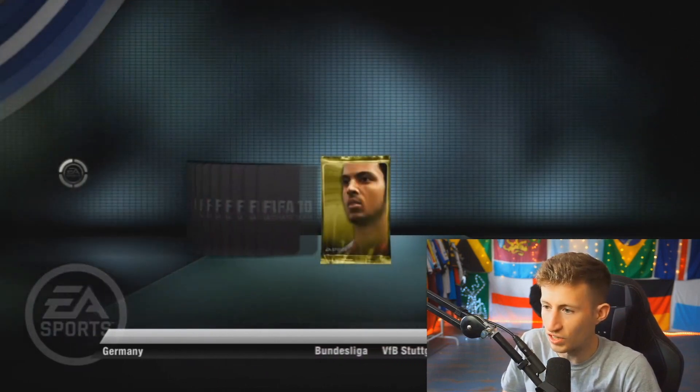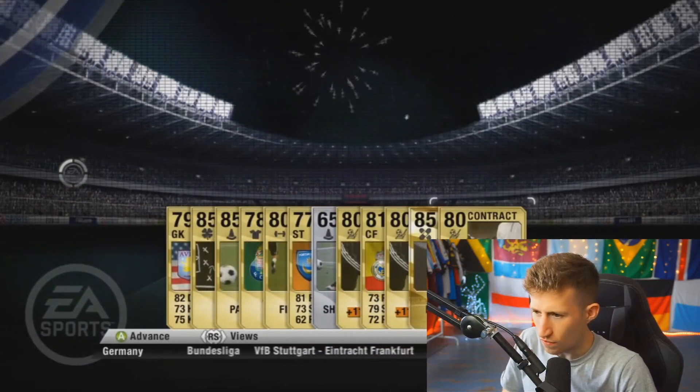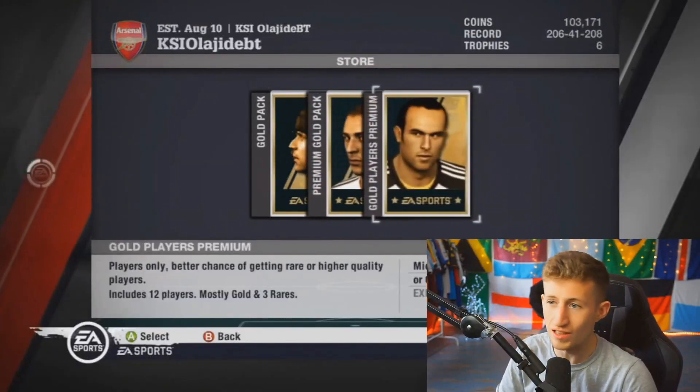These are just normal 7.5k packs — they've got Phil Walker on the front of it. We've got ourselves three players in this one. We've got the ports, we've got Raul in here. And now it's time for FIFA 11.